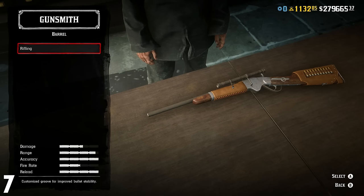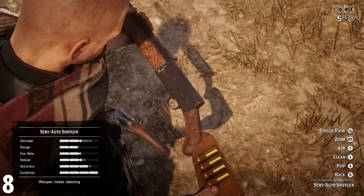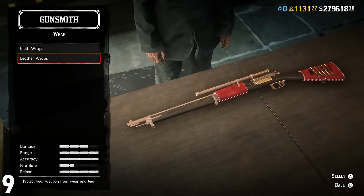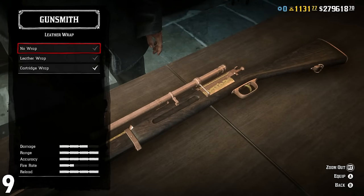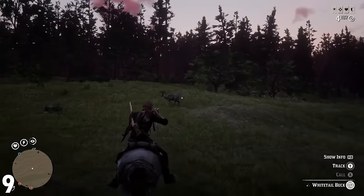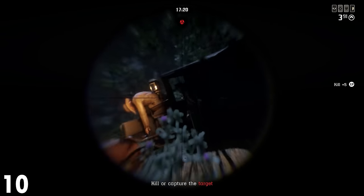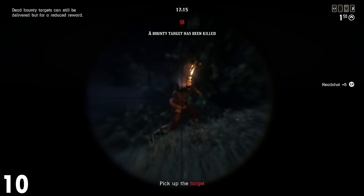Number 8: the best shotgun is the semi-auto shotgun. This has a high ammo capacity, is very accurate, and of course extremely powerful. Number 9: the best rifle is the bolt-action rifle. There are some great customisation options for this, but more importantly you're able to use it on medium to large animals without damaging the meat. Number 10: the best sniper rifle is the Karkana rifle. It's not the most powerful rifle within the game, but it's pretty good when it comes to its fire rate, making it very good for PvP.